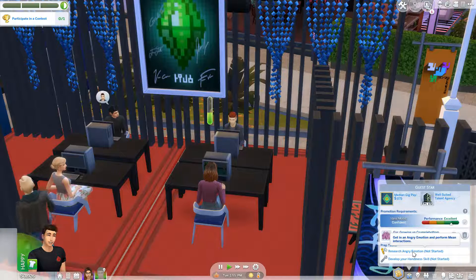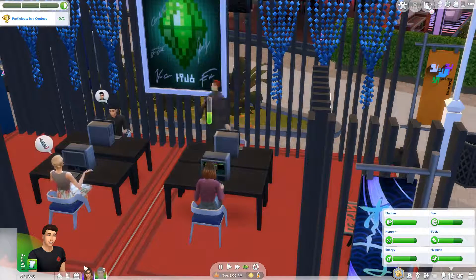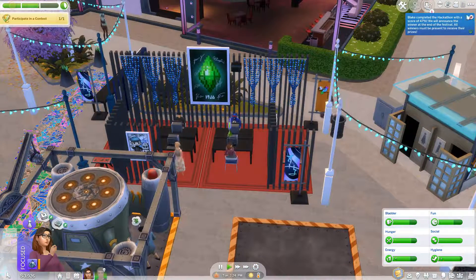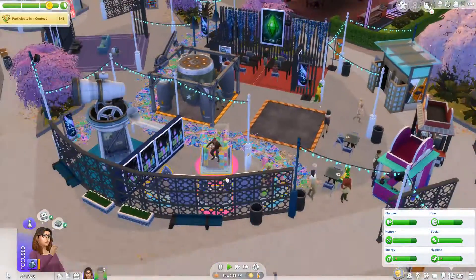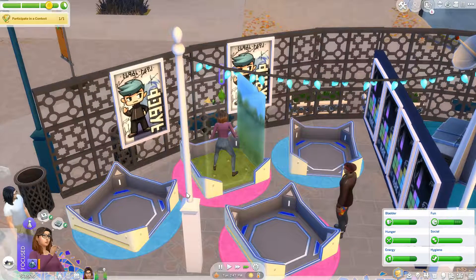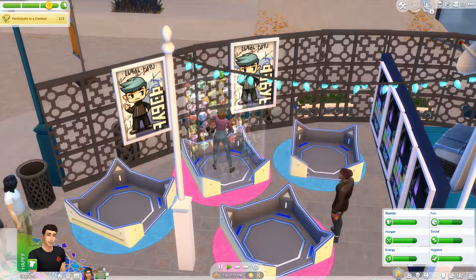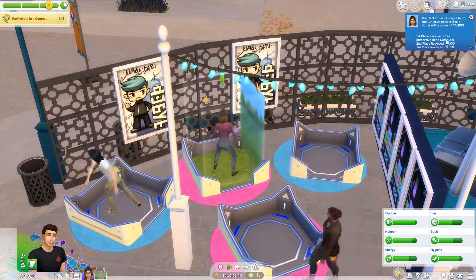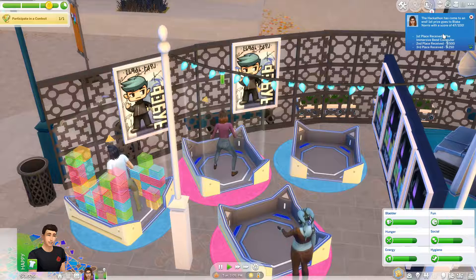What skill can he be working on? He needs research, an angry emotion, and work on his handiness skill. It's hard to work on handiness skill. So we just finished and we participated. Blake completed with a score of 47%. I don't think that's super great, but she can still go over here. So let's go do the ultimate gaming test. She gets fun — look how fast her fun goes up! First place! Blake got first place. She got 47 out of 100 and she still got first place!